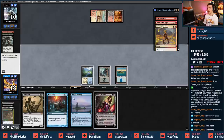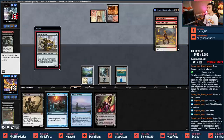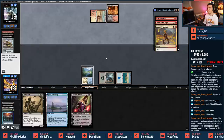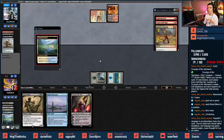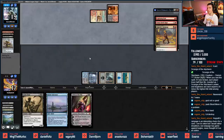Wondering if I should just slam Liliana or wait. We've got Mana Leak, so let's wait. Angrath's Rampage is an interesting card - we've been playing it in Rakdos Midrange lists. Bowmat? Get out of here. Uninterested in your Bowmat. Watery Grave here just so I have double black when I want Liliana. Mystic Sanctuary makes things a little awkward.